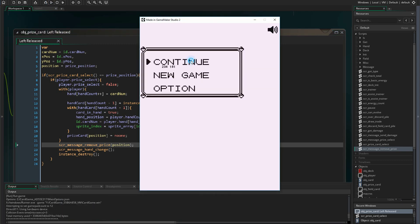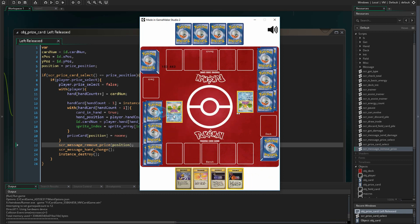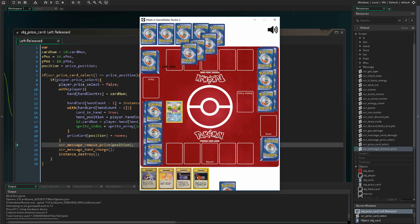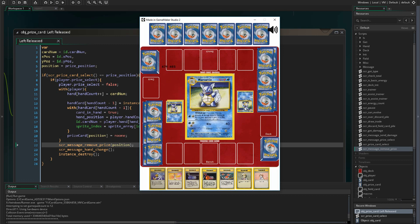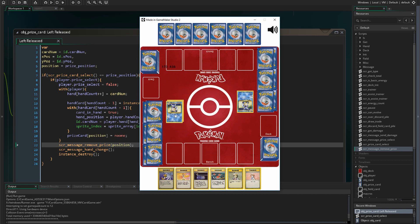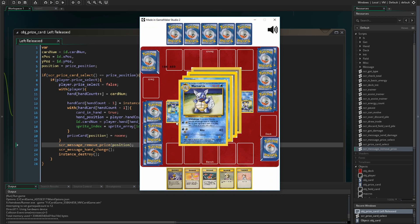Testing: I set Squirtle down and destroy his card. We've confirmed the card is destroyed. Now I want to evolve Squirtle here — that should create another card and proves the opponent object can create a new card in that position with all information cleared. I set War Turtle down and can see it's set correctly. I should now be able to select one of these prize cards.